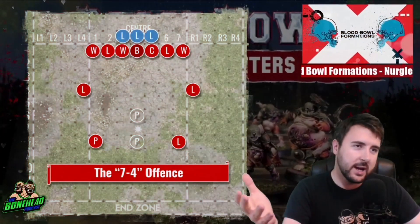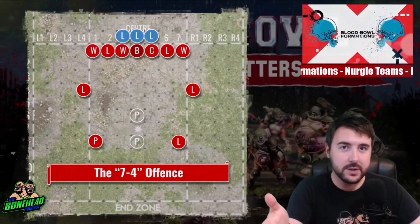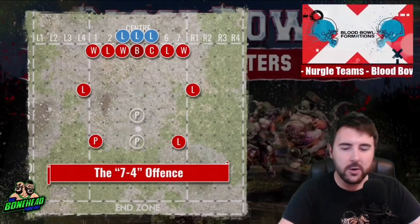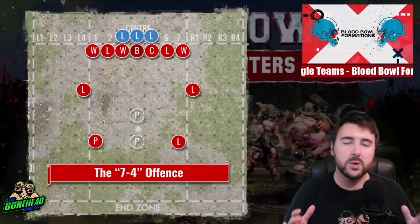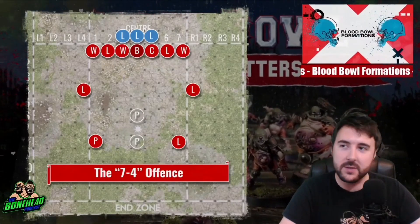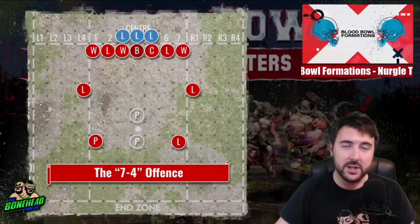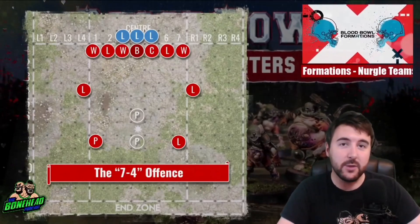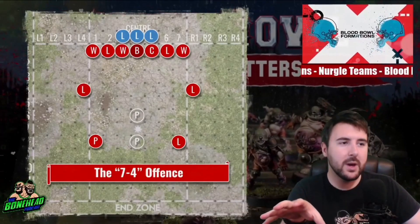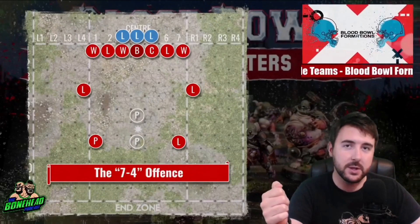On the offence, Nurgle have got all that capacity for damage, not a lot of capacity for agility. Starting roster you may have one Pestigore — ideally you have two. So we've got a kind of two-for-one offence here. We're looking at the 7-4 with Nurgle because you want to capitalise on that strength and win the numbers game. If you've got 10 or 11 Nurgle players against 8 or 9 of any other team, you've balanced it out — that's going to snowball. Six turns later you are going to have none of their players on the pitch and one of those touchdowns on your scorecard. So 7-4 — you heavily deploy on that line. This is the situation where you can genuinely front up with most teams playing defence.